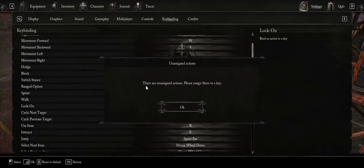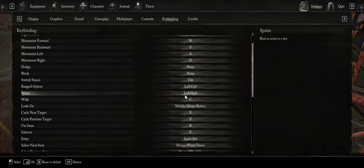If we try to close it, it says we can't because there are unassigned actions. So let's take care of those right now. You'll notice what was changed was the Dodge and Block.